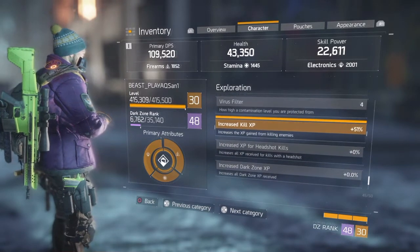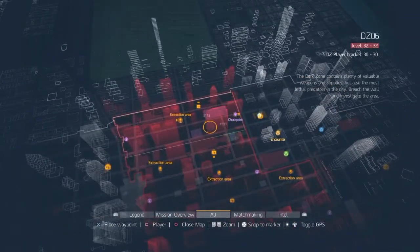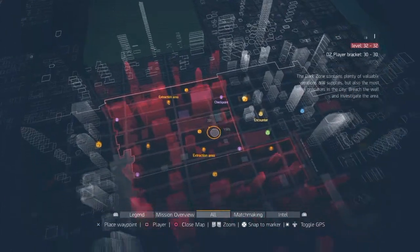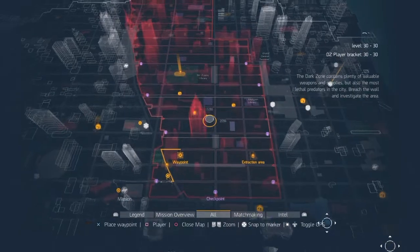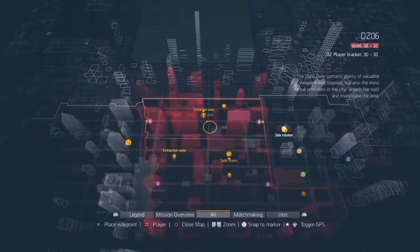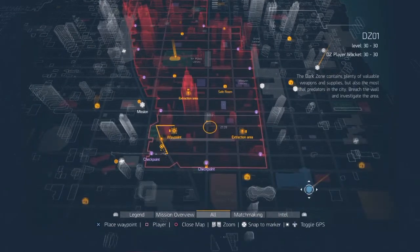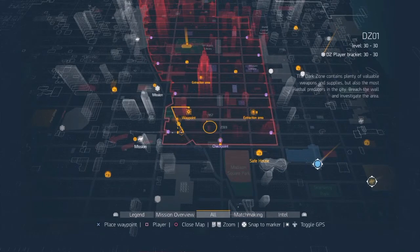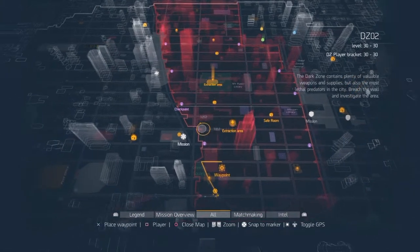I'd recommend trying to get more increased kill XP on your gear if you're going for level, because you fly through levels quickly down here in Dark Zone 1 and 2. Up in the higher dark zones you get more of a chance of getting a yellow item — I'll be doing another video on farming those areas once you're in the late game. Up there the enemies are level 31-32 and I'd recommend getting a team together. There are also a bunch of extraction points to get your purples out and sent to your stash.